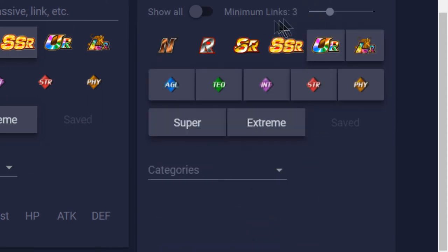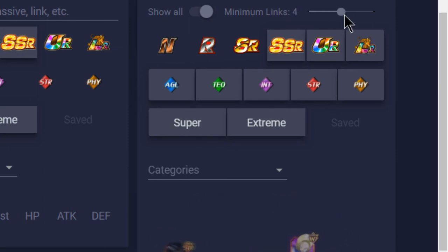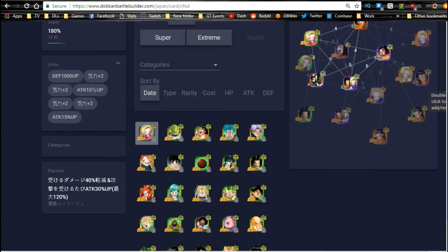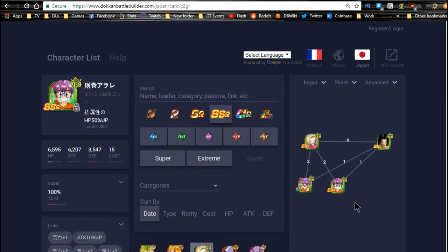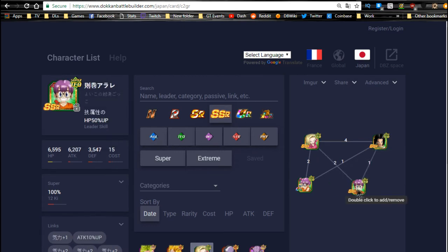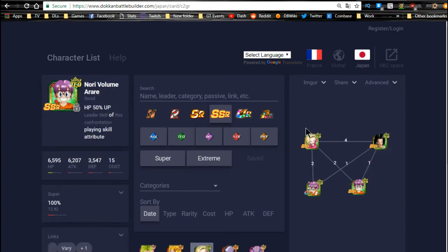If you include SSRs at three stars or above, there are more options — lots of other 18s she can link with, and all the 17s like Super 17 and similar androids. On a mono-TEQ team she's really bad — she only links well with the Super version of Miracle-Working 17, sharing four link skills: Ki +2, DEF +1,000, Ki +2, and Ki +3, so lots of Ki but no attack buffs. With the TEQ Arale she gets 10% up and two Ki — not great, but she's not really meant for a main rotation slot.